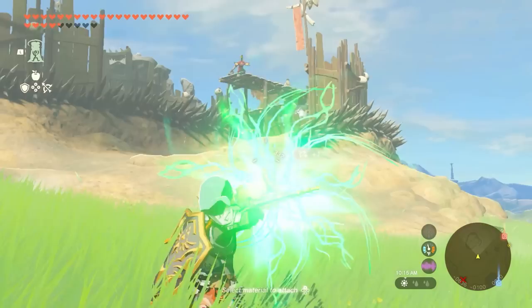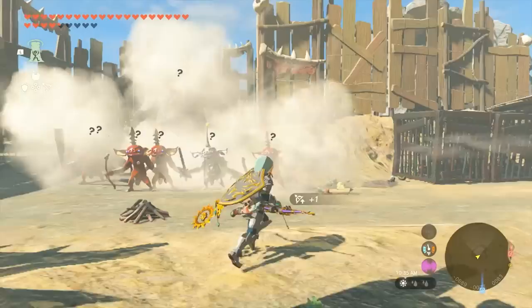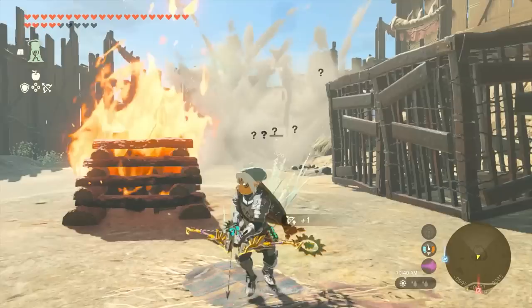Number 5: Puffshroom Arrows. Puffshrooms are a type of mushroom in Tears of the Kingdom that release a cloud of white gas that blinds all enemies who stand in it. When fused with an arrow, the puffshroom will activate at the point of impact, creating a cloud of gas that persists for about 15 seconds before dissipating. You can chain multiple puffshrooms in the same area to prolong the effect. Puffshrooms are great for reclaiming the element of surprise after you've been spotted by a camp of enemies, and they're also handy for getting out of a fight if you realize you're far outmatched.